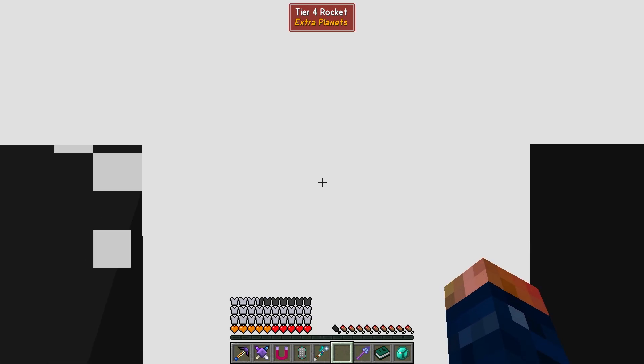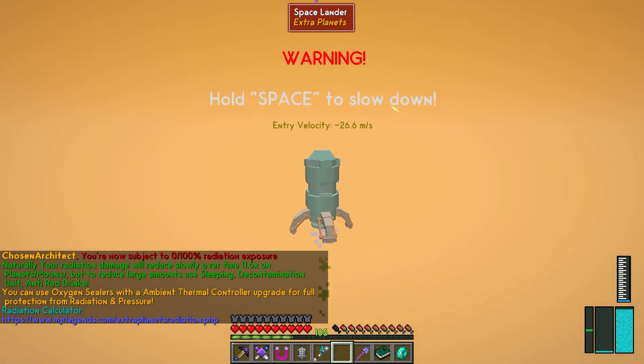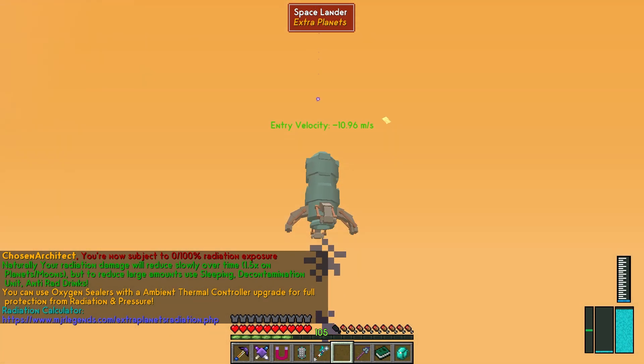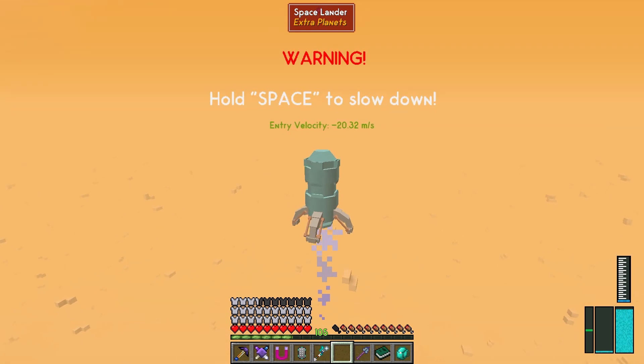Let's go ahead and head off — we're fueled up again and heading to Jupiter. We select Jupiter and launch. This does have the corrosive atmosphere, so that's one thing to worry about — it could potentially damage our items. We won't get to explore too much today, but we'll get a first look and set up our portal so we can teleport back and forth. Taking off — wow, that was quite an entry.